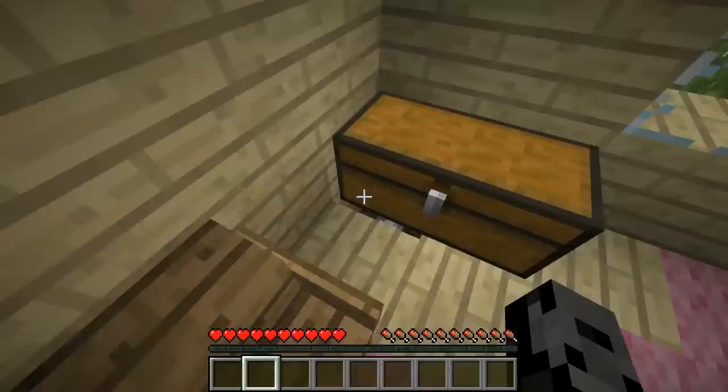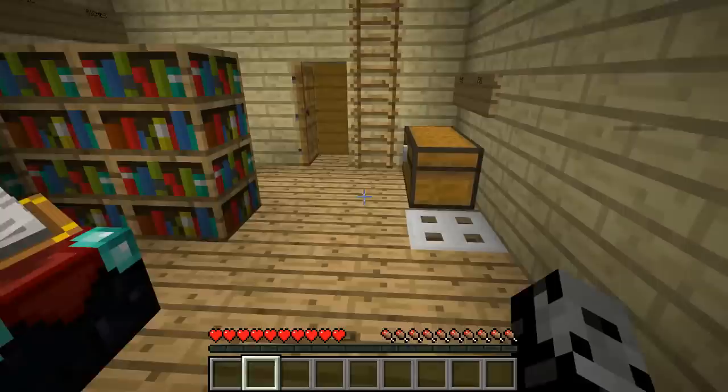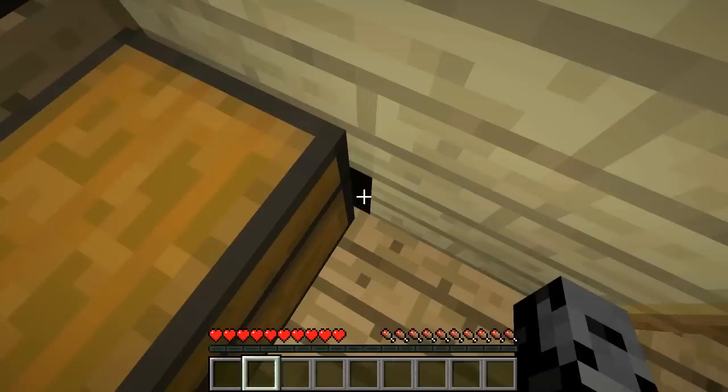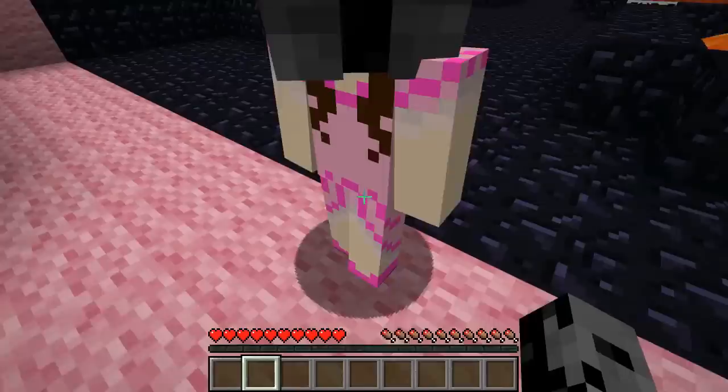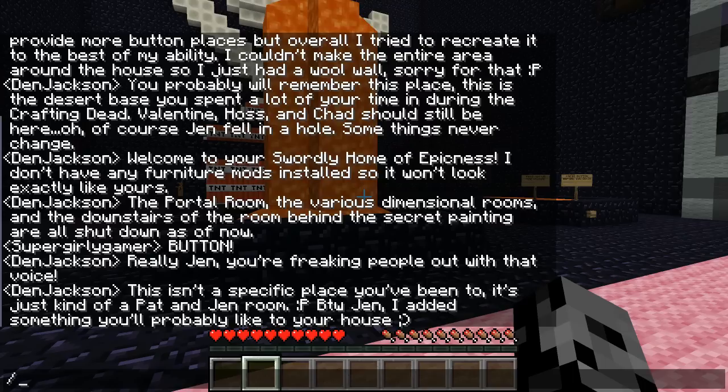Would they put it in Jen's little tiny room? There's a lever in your room - I hit it! Maybe something opened up down here. Wait, I see something - it was another lever, something just opened up. I see something too! Oh, you unlocked it for me - that is amazing! This is so beautiful. What is this place? It's like a combination of stuff - it's gorgeous. This isn't a specific place you've been to, it's just kind of a Pat and Jen room.